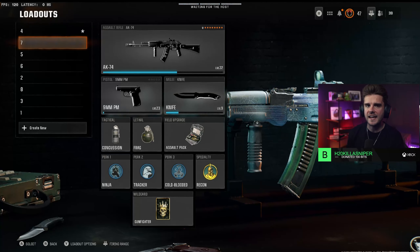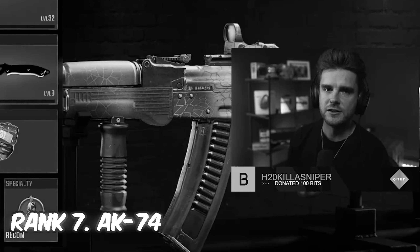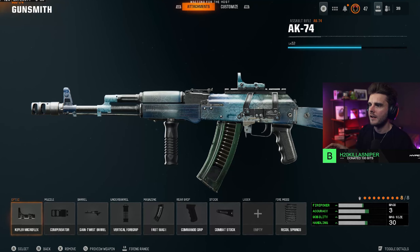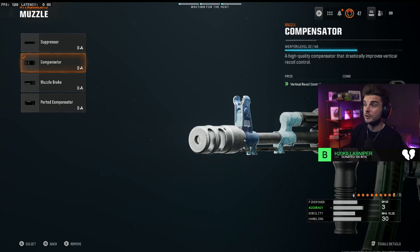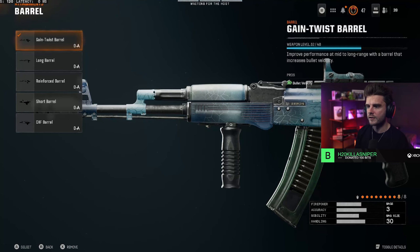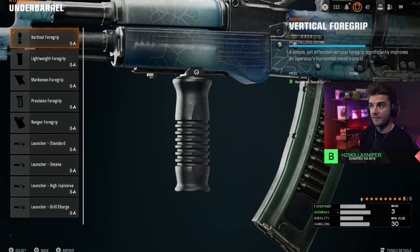Next up, we've got the AK-74. No idea why they didn't just call it the AK-47, but you have to use Gunfighter on this — the amount of recoil is really difficult to control. I've got the Kepler Microflex, and instead of a suppressor I use the compensator for more recoil control. I've then got the gain twist barrel for increased bullet velocity so you've got more of a chance of hit scan, and the vertical foregrip to reduce that horizontal recoil.